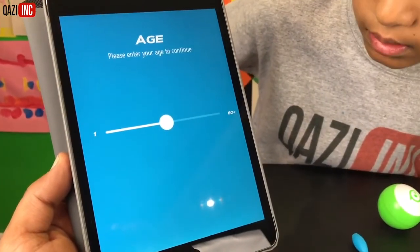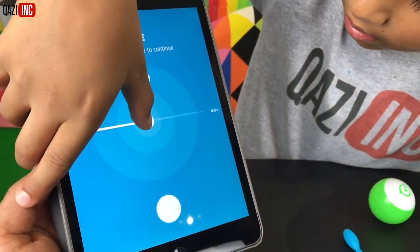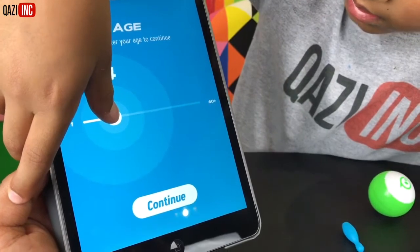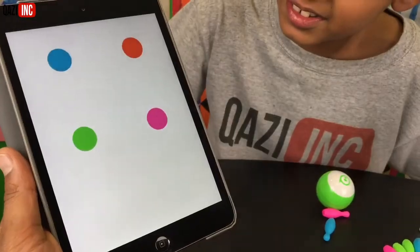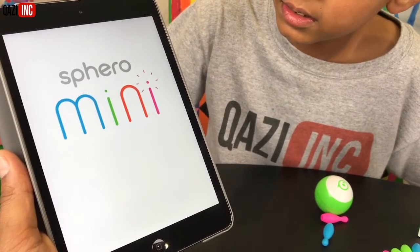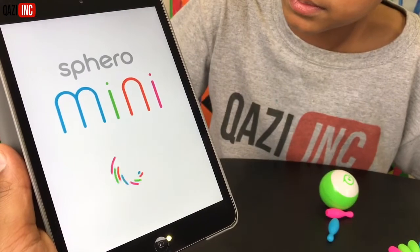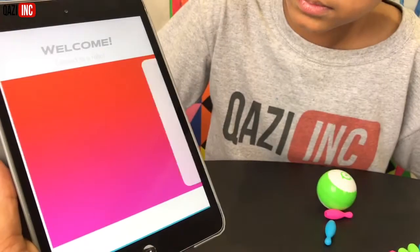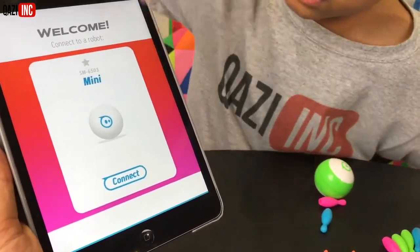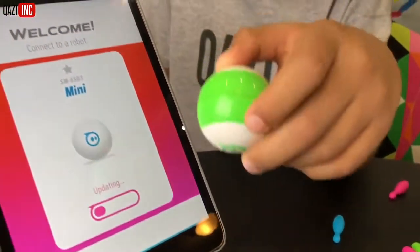So we've got to accept these agreements. Let's push on that arrow at the bottom. We'll click on accept. We're going to enter your age - just move it to where we find your age, Zay. And we're going to continue. Now it's loading and it's asking us to connect. Let's connect. Press connect. And it should connect. Updating.